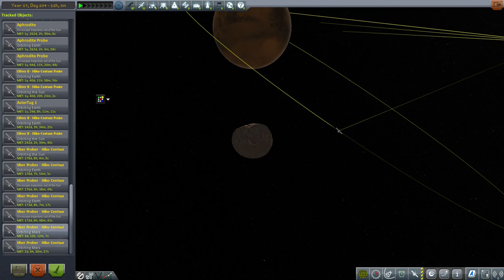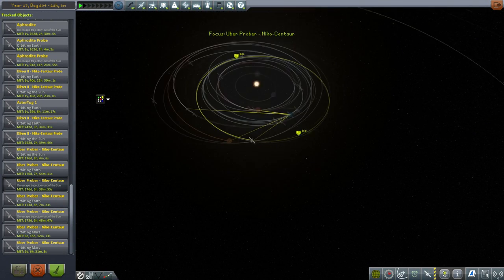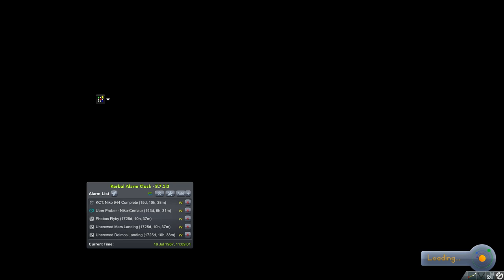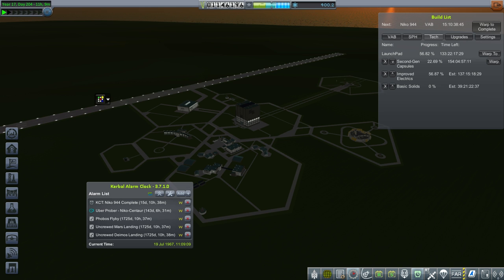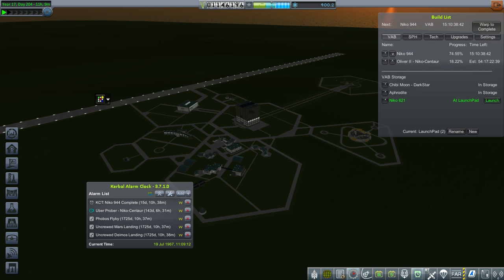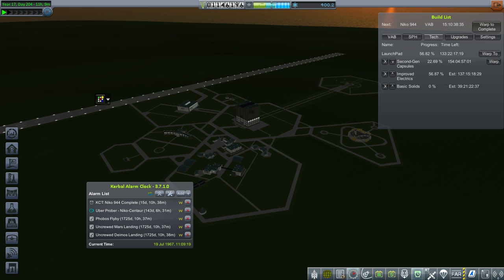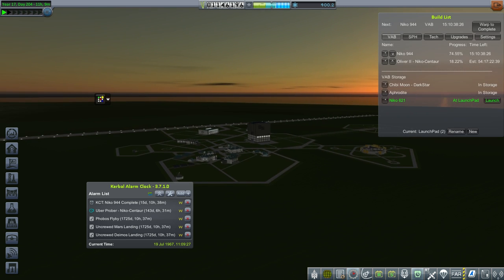I think hopefully we will have better luck with our other uberprober, which is still on its way — it will encounter in 145 days. Well, very disappointing. I thought we could really get that probe landed on Deimos, but it turns out we were short of fuel. Taking a look at our upgrades, the launch pad still has 133 days left, and we have 143 days until the next uberprober arrives at Mars. So we will have the launch pad done before that. Let's test out the Nikko 621, and then we'll aim to test a larger variant, the Nikko 944.